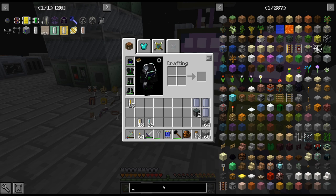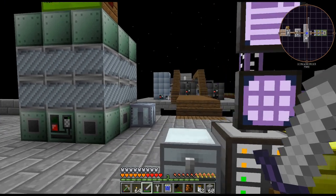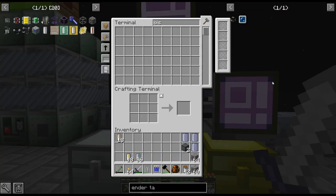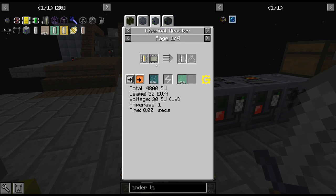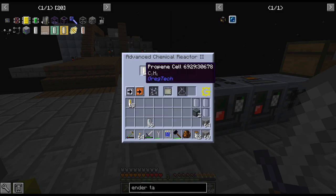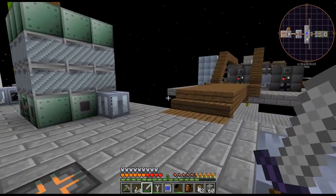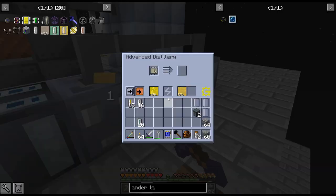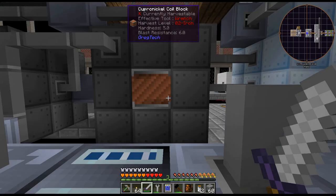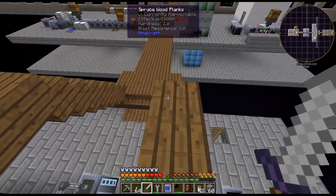Unfortunately, we're a little ways from endertanks — I'm pretty sure they need IV-tier stuff and I don't have that unlocked yet. I need to go get more oil for sure. I was thinking maybe titanium fluid tanks since they carry 128 buckets, but I'll think about that.